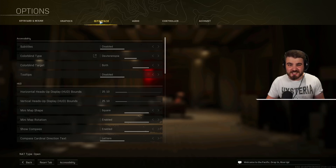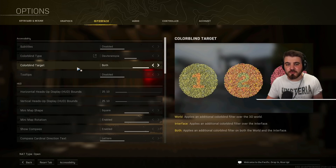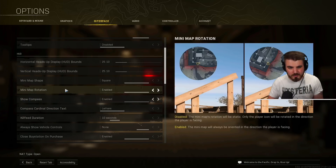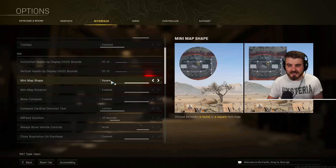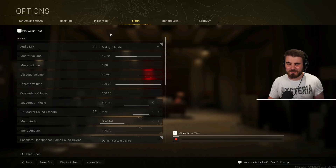In the interface area under accessibility, set colorblind type to deuteranopia and colorblind target to both — it doesn't matter whether you're colorblind or not, this improves the colors in the game and makes it look a lot nicer overall. Also make sure your minimap is set to square. On circle you lose a lot of the corners of the map, but on square you can see those areas — very handy when activating a UAV or moving around the map.